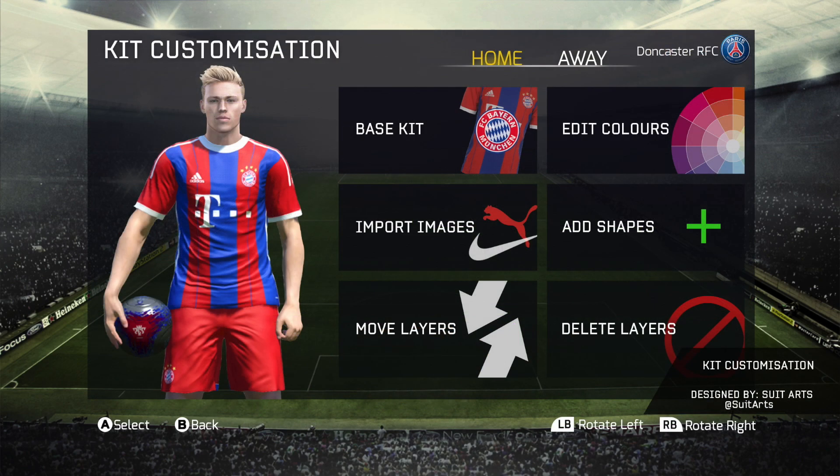Then we've got a deeper look at the Kit Customization. It's got the Base Layer, Edit Colors, Import Images such as Nike and Puma sponsorships, Add Shapes — which is kind of similar to PES's one — Move Layers, and also Delete Layers.